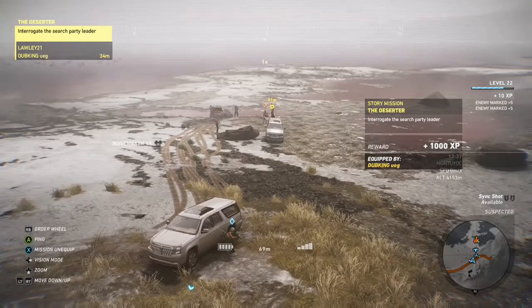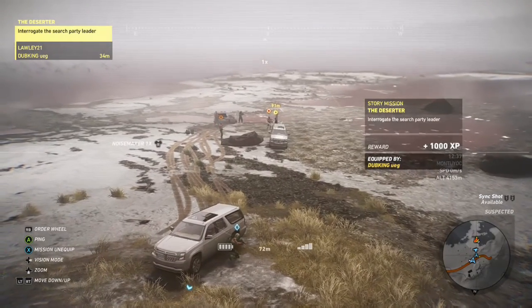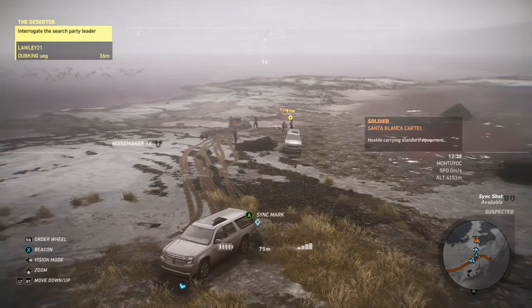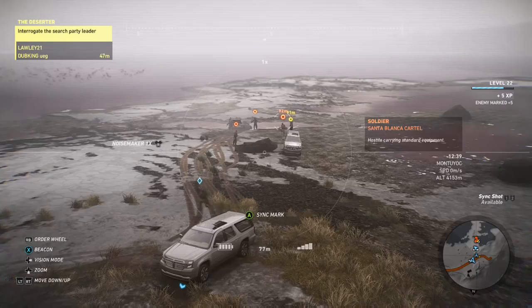Remember that the Yellow Guy doesn't move. Once they're all close to the Yellow Guy, throw a Flashbang, run in and blow yourself up with C4.